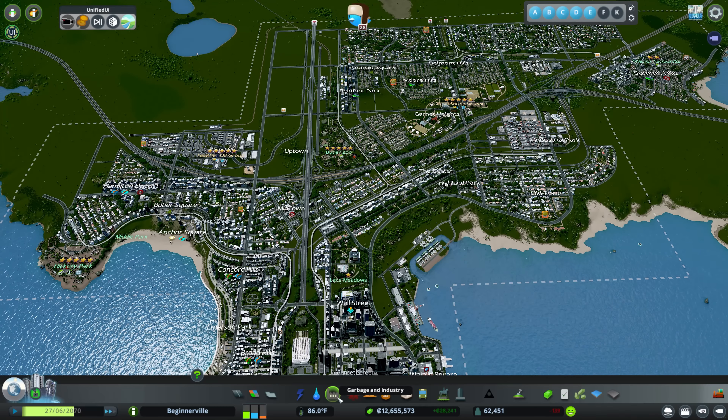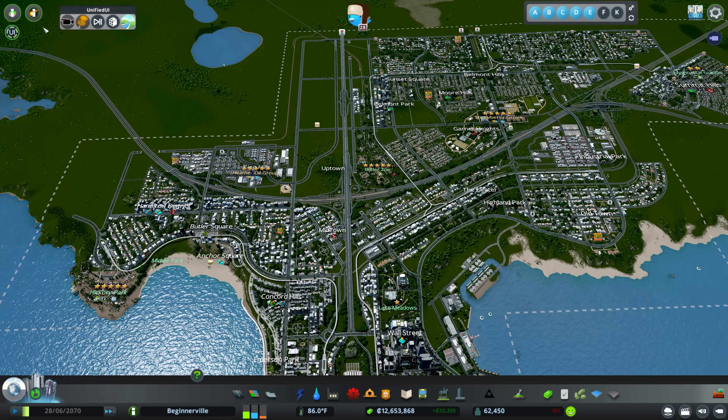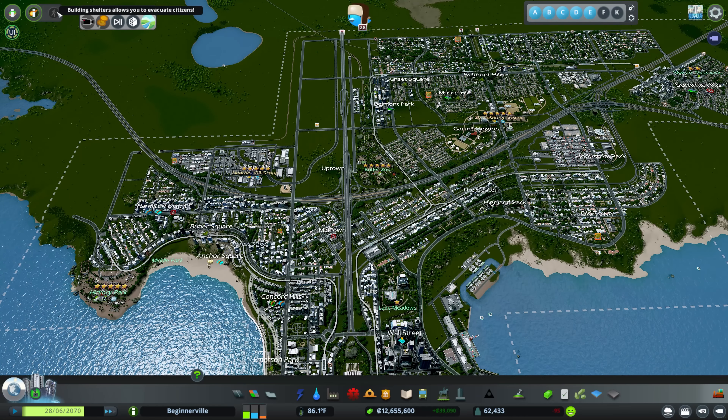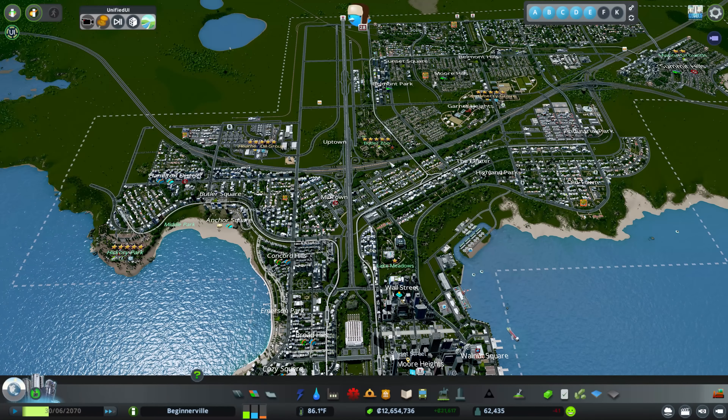Let's go ahead and dive in. The first thing we're going to look at — we've gotten a few things now with the Natural Disasters DLC. We've gotten this disasters button up here. This button is for when you are experiencing a disaster, so you're able to click it and tell all of your citizens to go to the local shelters. You also end up having buses for those shelters, so you can do evacuation routes.